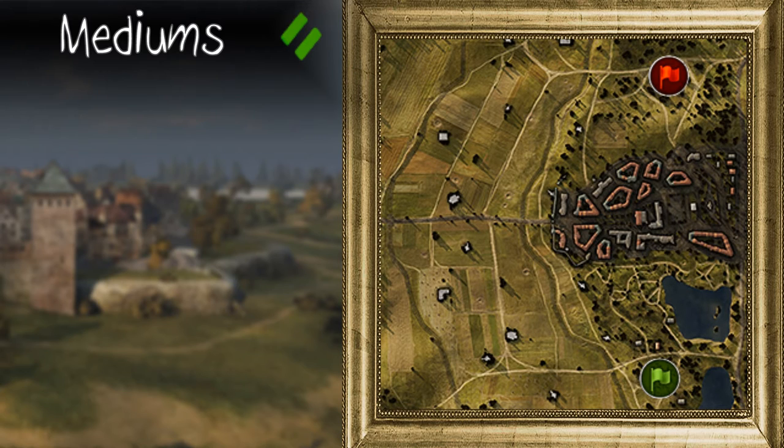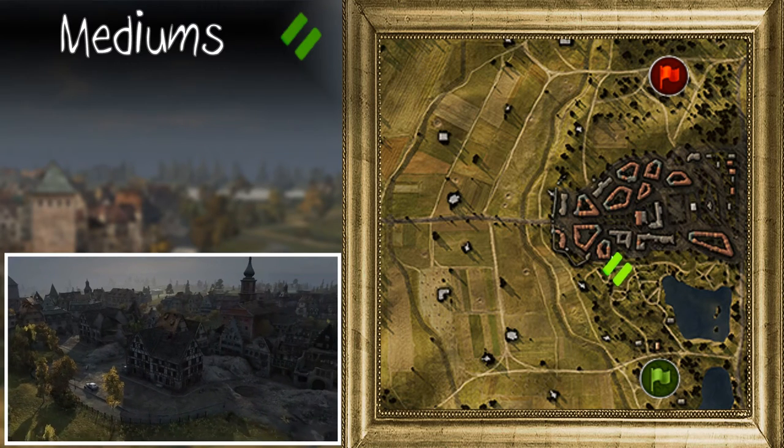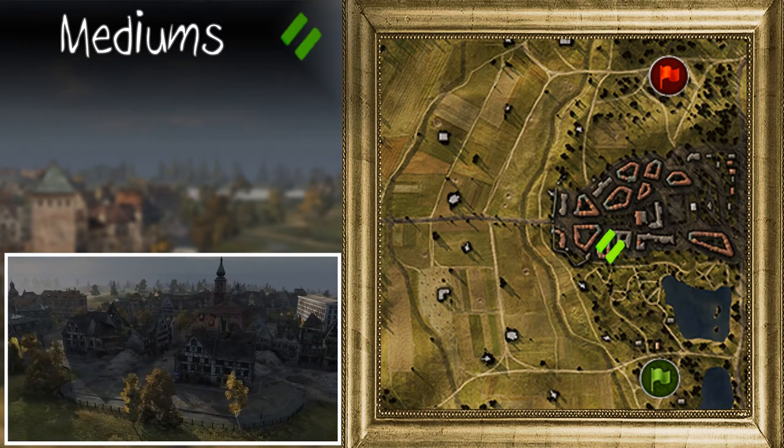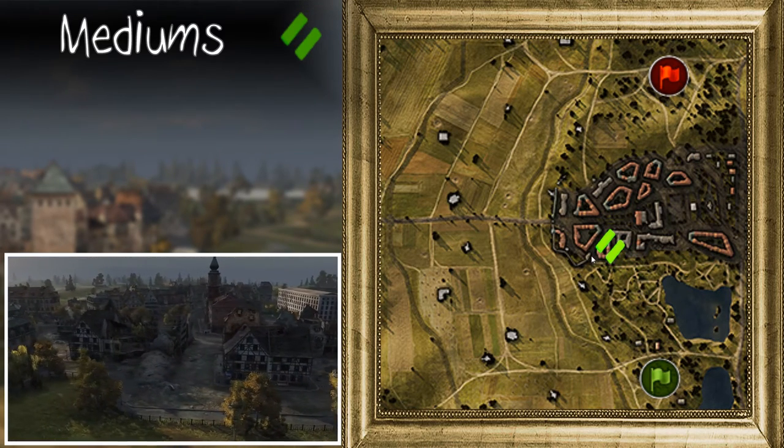You have to have a certain amount of skill and analyse your tank yourself to find out whether it's going to play more like a heavy or a medium. You have tanks like the IS-8 that are heavies but play like mediums. So if you've got something like an E-50 or maybe a T-54, you can hang about in certain positions.